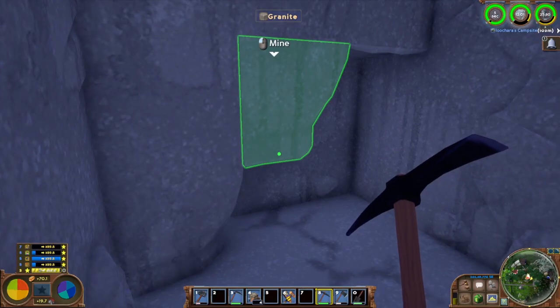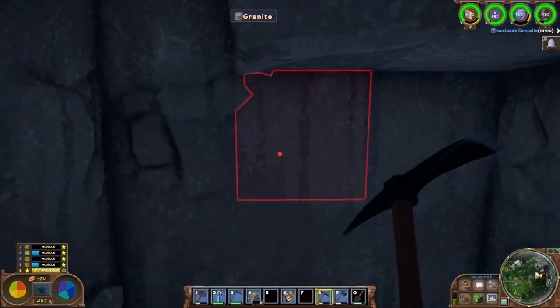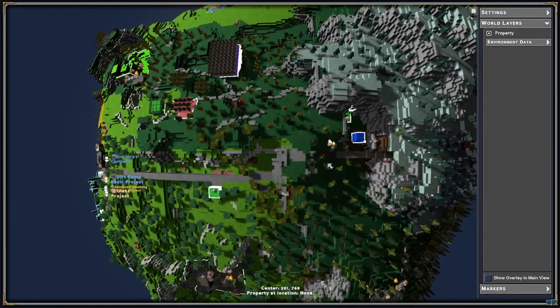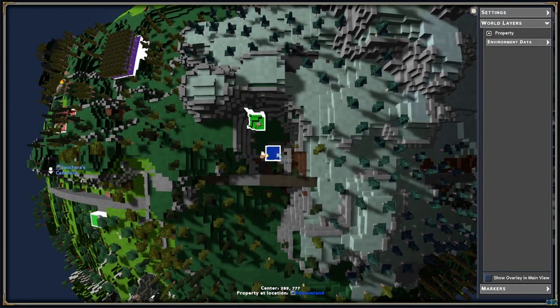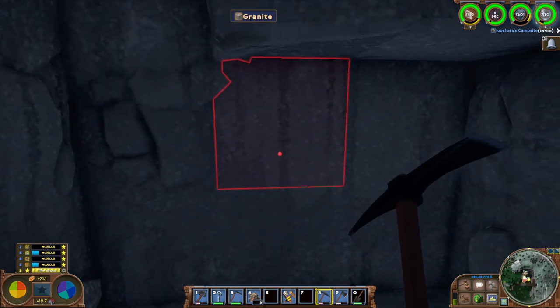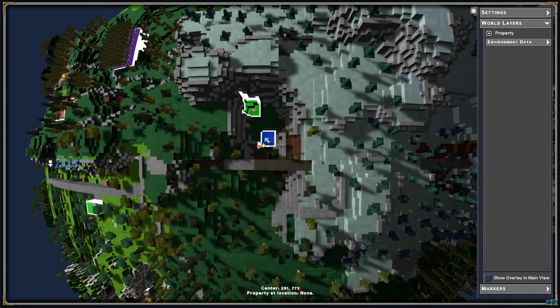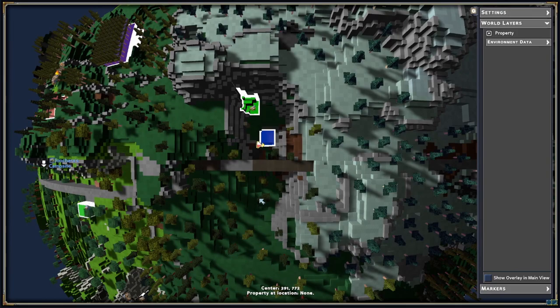I'm working on the tunnel going to the copper and gold, making good progress, and all of a sudden I can't dig anymore. I check the map and I hit the claim that Phantom made when he first came out here. Until he logs in, I could dig around it, but I think I'll just wait for him to log in and either give me access or remove the claim.